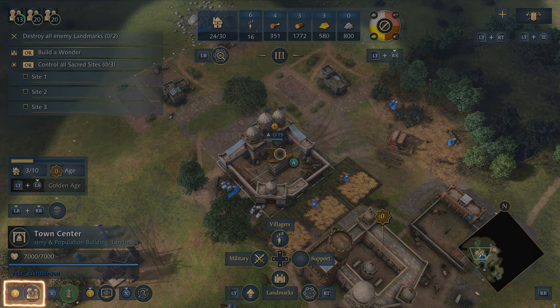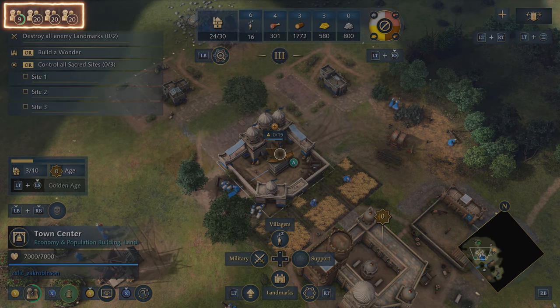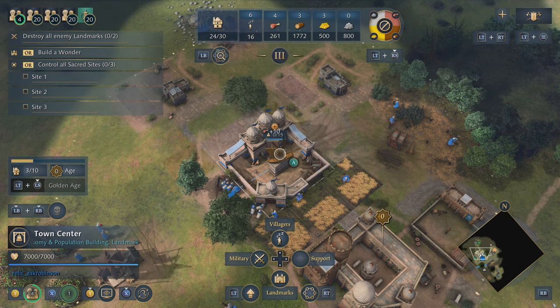From here we can tap Y to add more villagers to the queue — and once again to add a fourth villager. We can also tap X to research Textiles, which is a very common defensive upgrade for villagers.